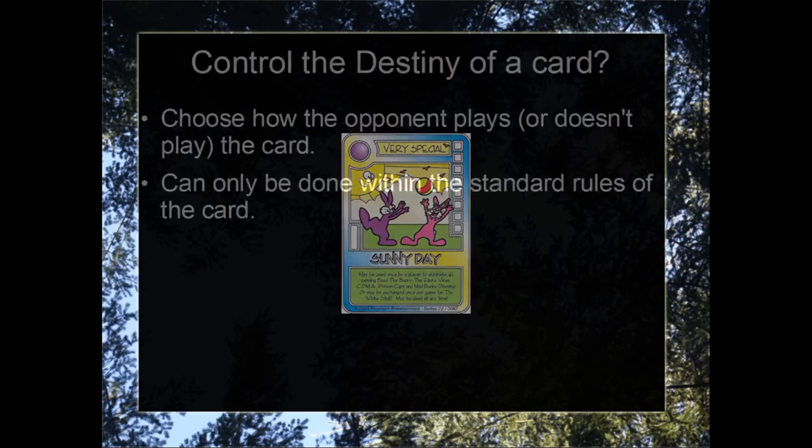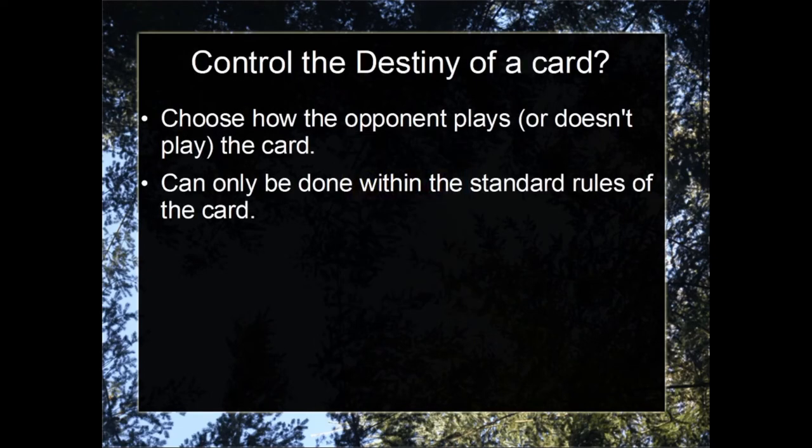What does it mean to control the destiny of a card? Essentially, you get to choose how the opponent plays, or perhaps doesn't play, the card. This can only be done within the standard rules of the card. So if it's an aggressive card and your opponent does not have a bunny, you will not be able to play the card — it will be discarded as usual. Or if a terrible misfortune is drawn, that terrible misfortune will first have to be applied to one of the opponent's bunnies, and then if they don't have any, you can choose someone else, just like normal rules. It's merely you controlling how the opponent plays it. All normal rules for playing the card apply.